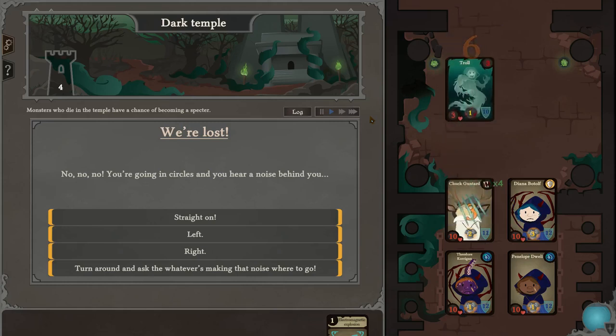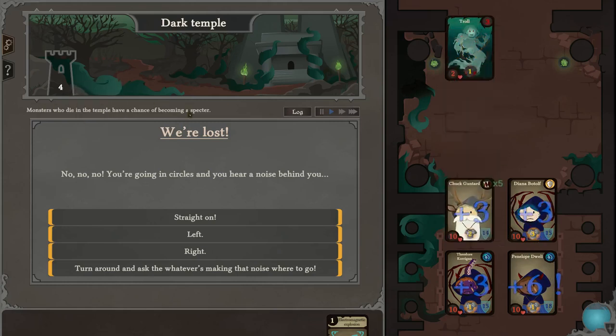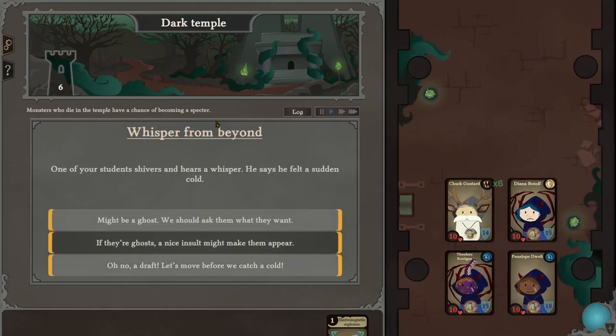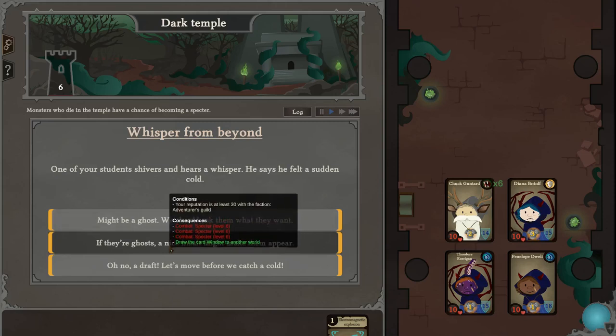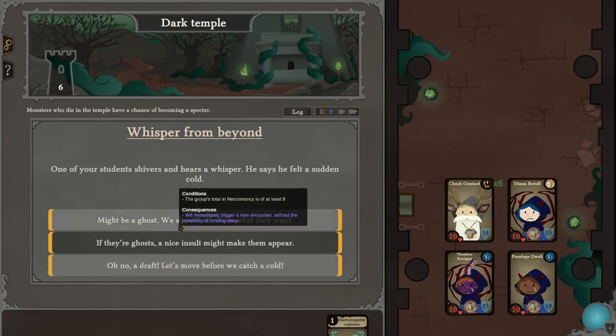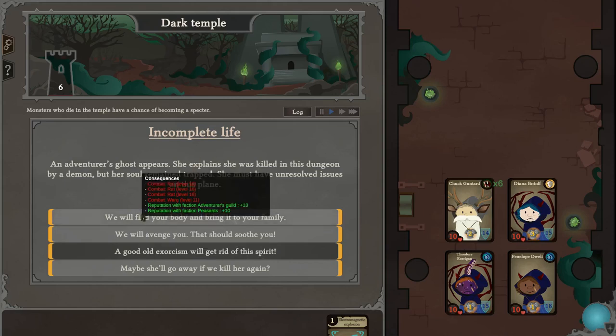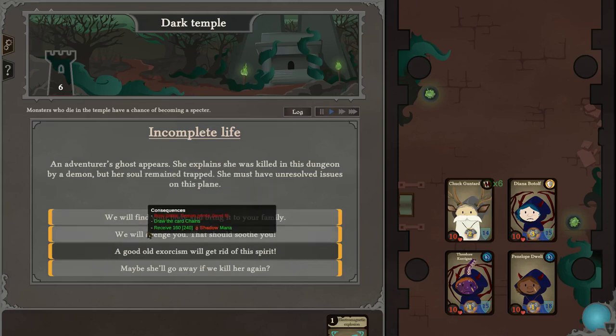It turned into a specter because of the dark temple effect. Forward, students — here's a whisper, this is a sudden cold. Might be a ghost; we should ask them what they want. Yeah, we have enough necromancy. An adventurer's ghost appears — she explains she was killed in the dungeon by a demon but her soul remains trapped with unresolved issues on this plane. Find your body and bring it back to your family — we will avenge you.